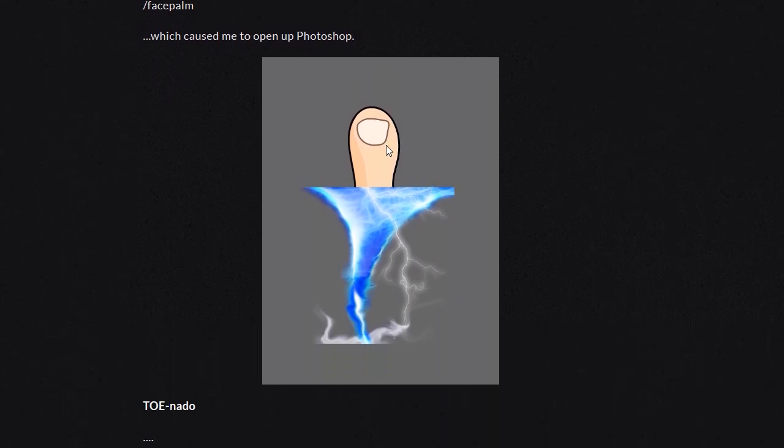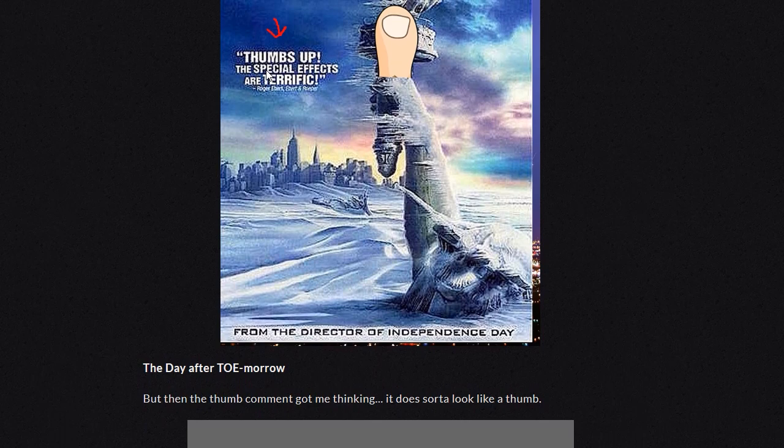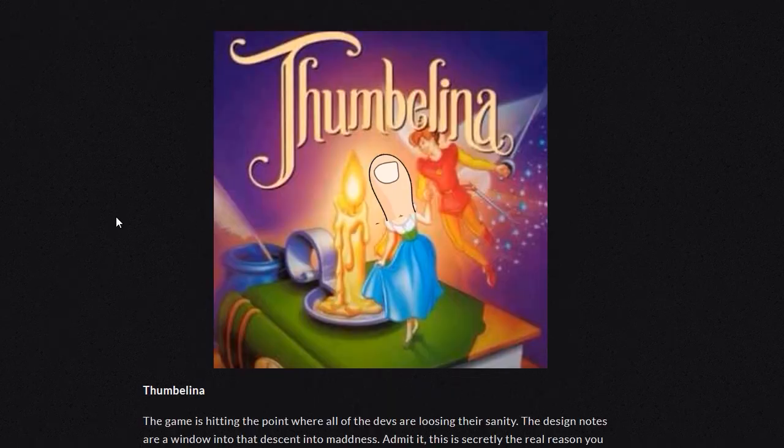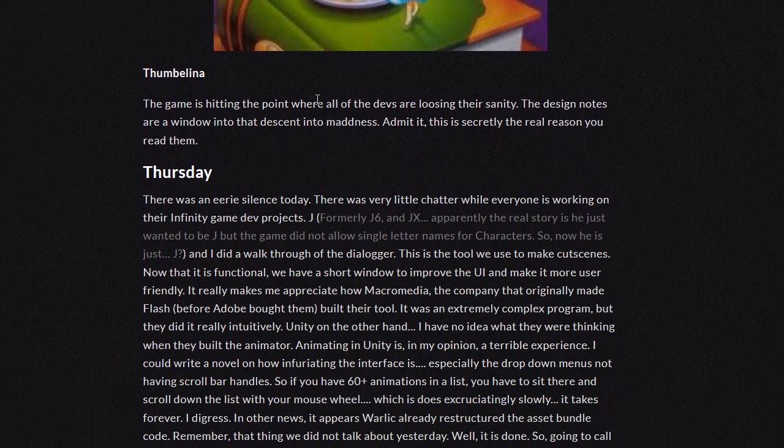So there's the Toneado. The day after tomorrow — thumbs up. Special effects. Then comes the thumb comment. Got me thinking, it does sort of look like a thumb. So there's a thumb drive. And Thumbelina. Oh man, that is so funny. The game is hitting a point where all the devs are losing their sanity. The design notes are a window into that descent into madness. Admit it, this is secretly the real reason you read them.